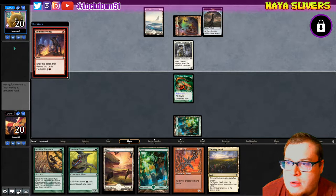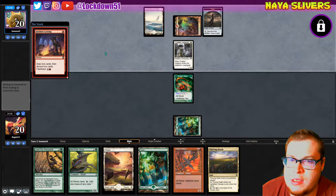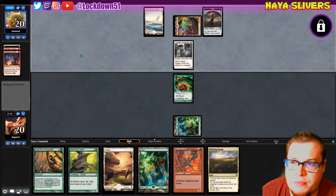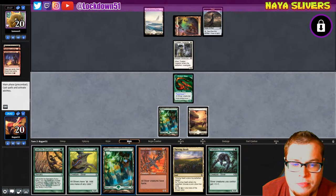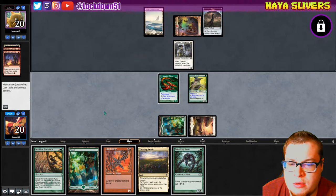We'll see the Battle Screech, we'll see the little flashback Rally the Peasants get dumped. Let's see if he has it all or if he doesn't — he's got Prismatic Strands and he dumps another Faithless Looting. Alright, passing — that's nice. Let's go Gemhide and pass.